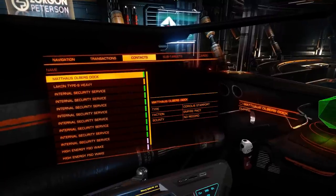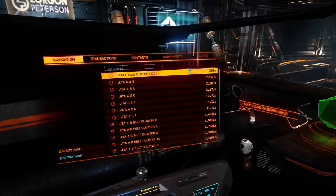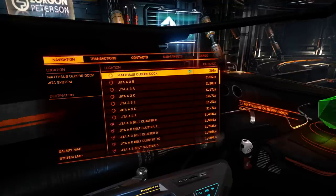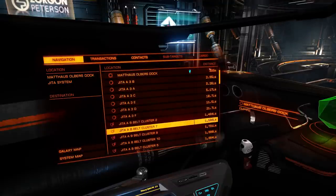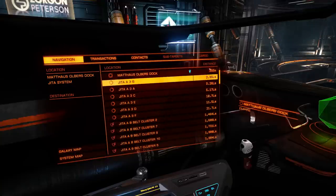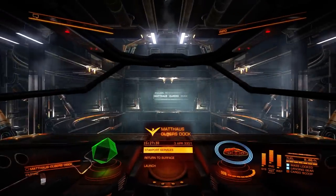Under the target panel, you use Q and E to switch tabs. And you use WASD to move up, down, left, right — Space to activate and Shift to go back.